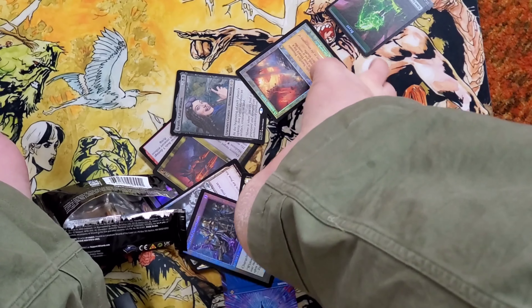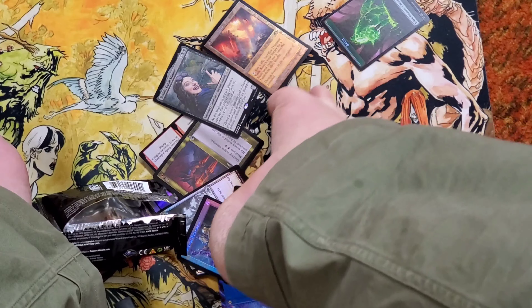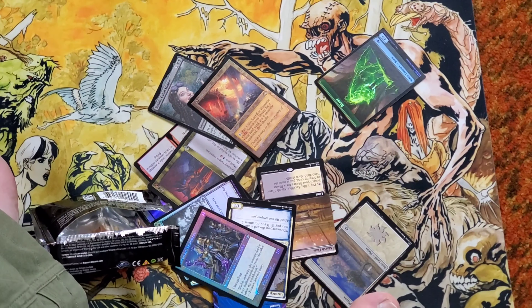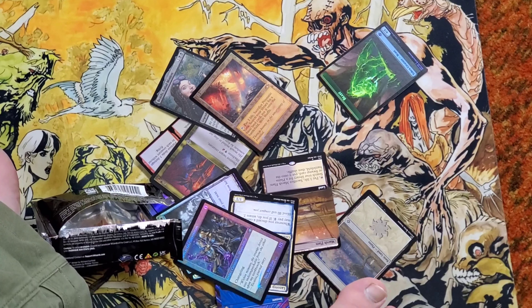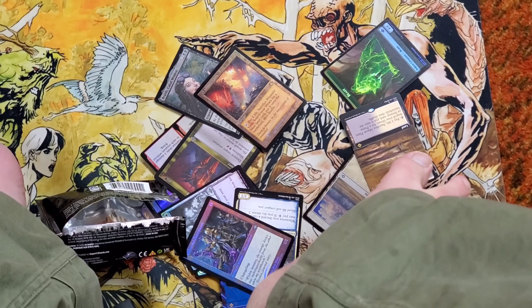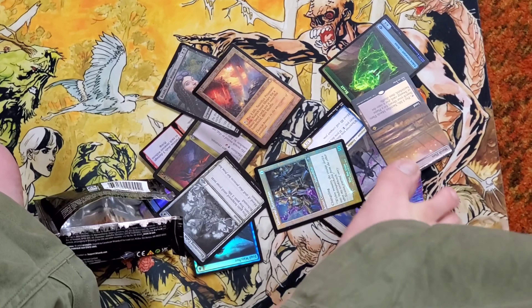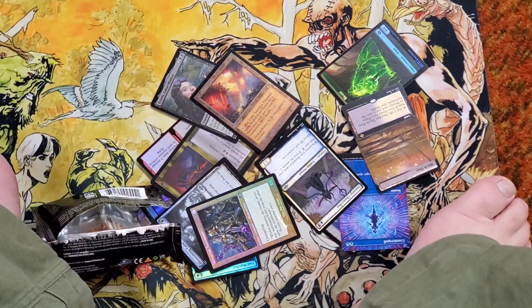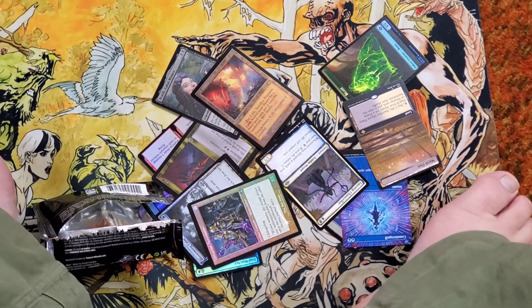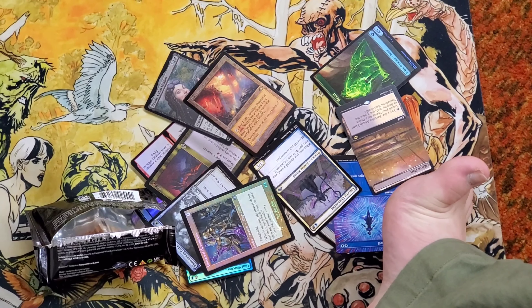That is a foil etched Prismatic Vista! And we got an Arid Mesa — I'm just gonna keep touching it with my feet. And look guys, it's Counterspell in full art! Yay! Okay, later guys!